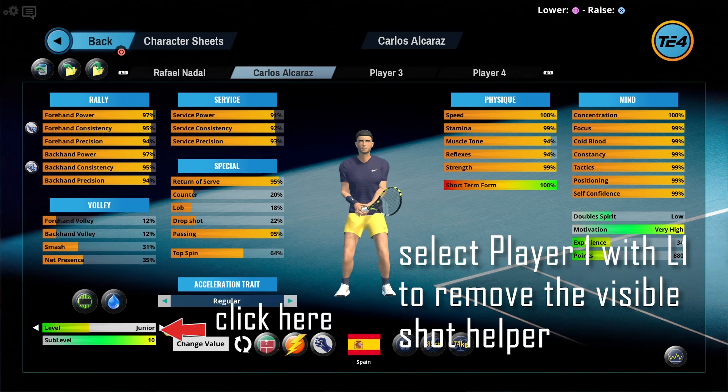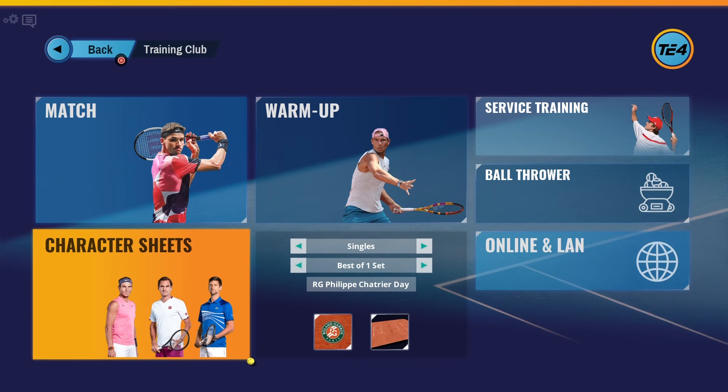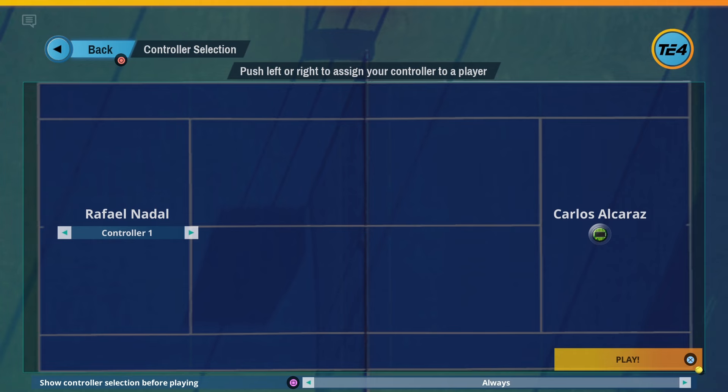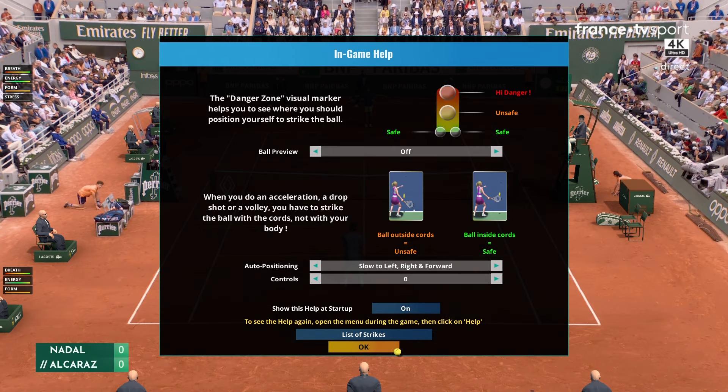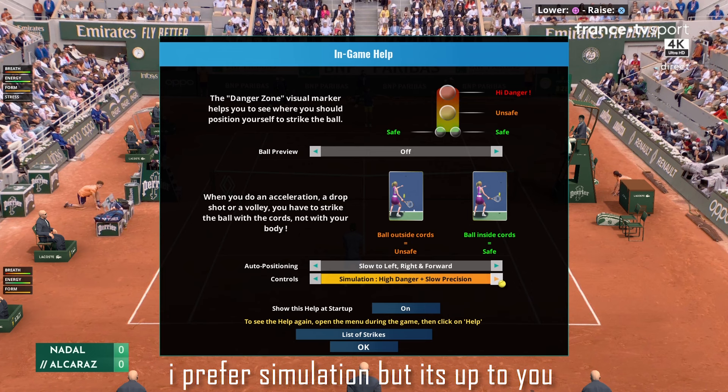On the Player 1 tab — in our case Nadal — we can remove the visible shot helper. Now go back and select Warm-Up again. Here you can also select your control style. I prefer Simulation, but it's up to you.